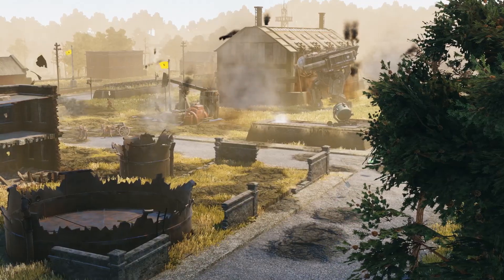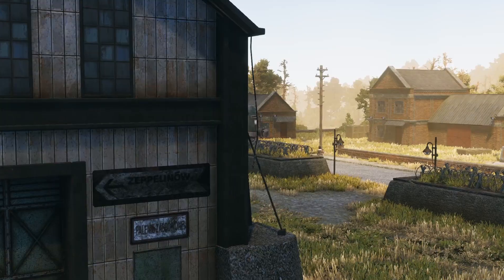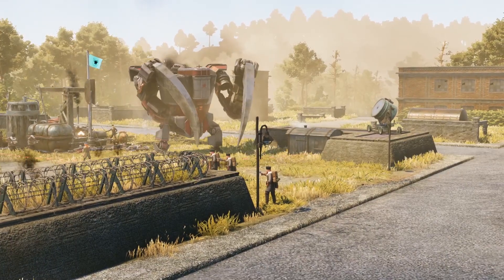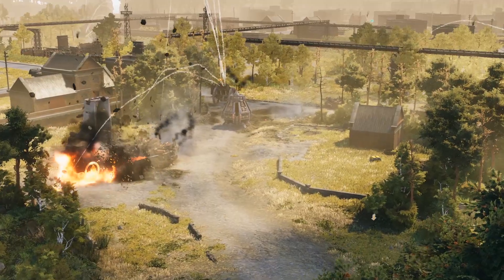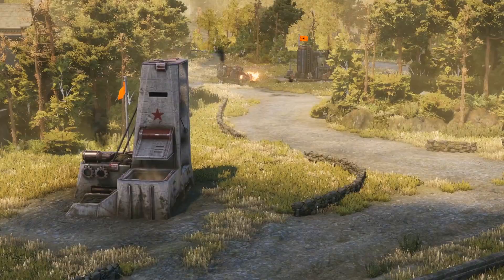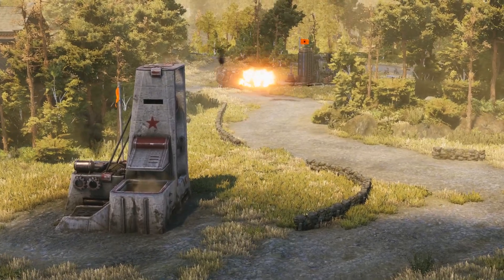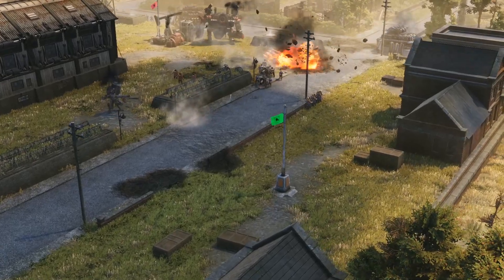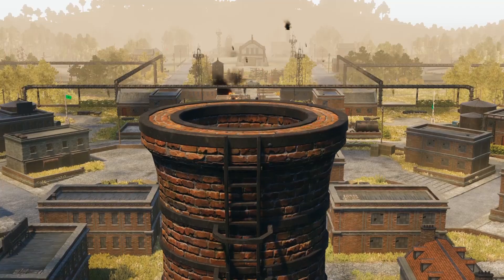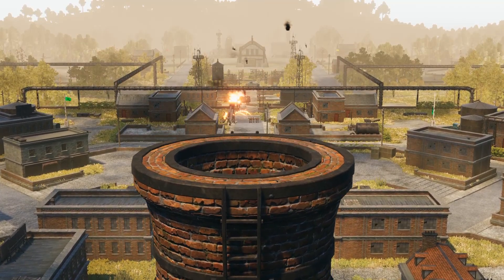The city is always hungry, and the industrial district here is critical to sating it — or starving it. It provides vast amounts of power and resources to fulfill the needs of the populace. This makes the many resource points in the area a perfect staging ground for a large assault on the great city. Here begins the first step for commanders who plan to wrest control of the region from their enemies.